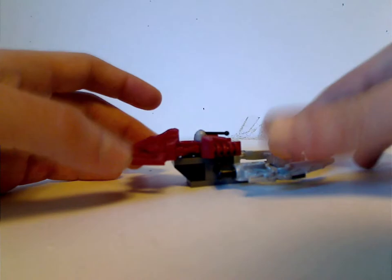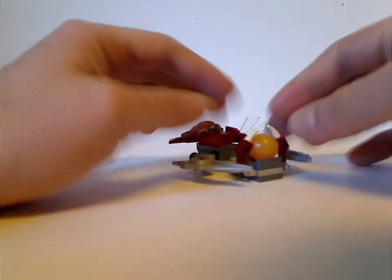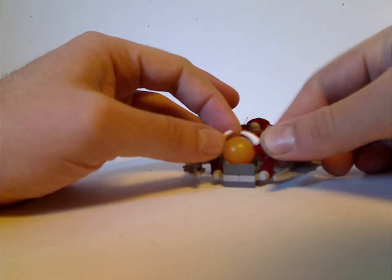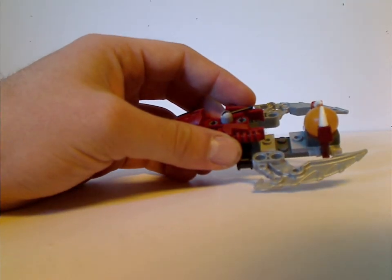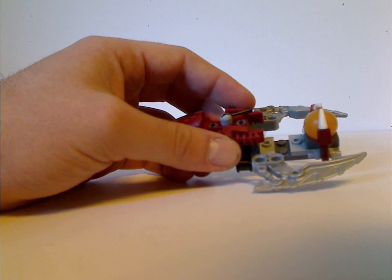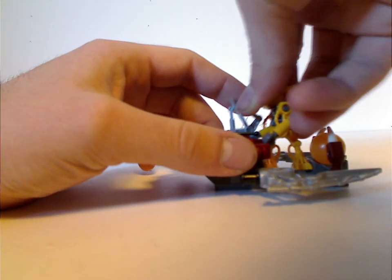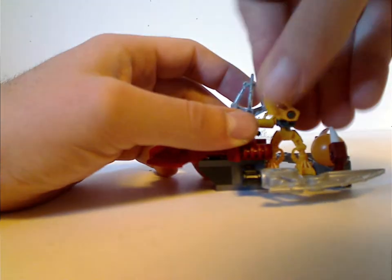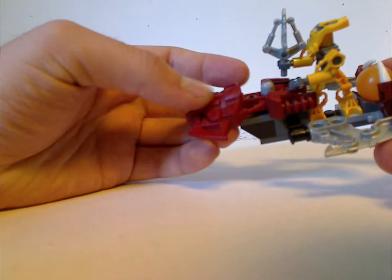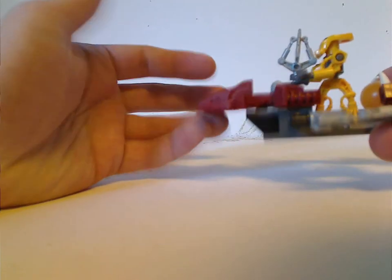The first build is this little speeder — just a few pieces, with two Exo-Force arms holding a solidified air bubble. Acting as fins are the Mahri Nui Torrent Blades, and a couple of jumper pieces to fit your Huki minifig onto. The rest of it mostly uses Kalmah's hook piece, which kinda works well for it.